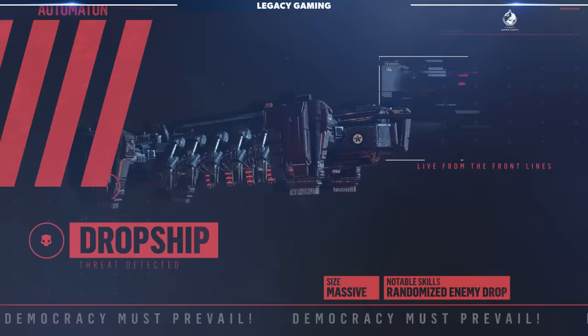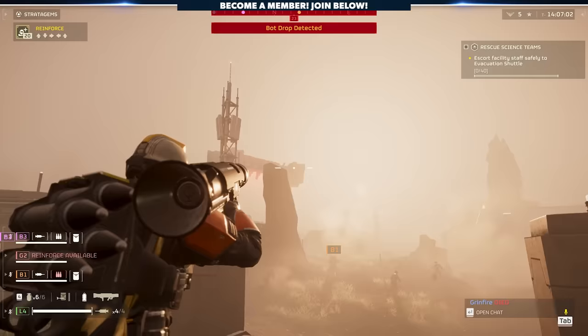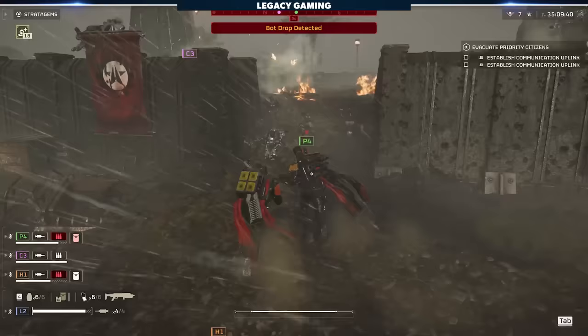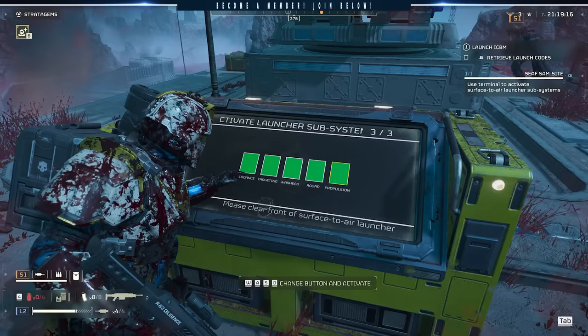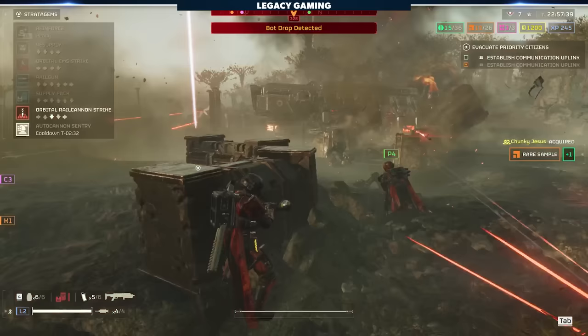Bot drops are going to get called in — there's no question about that. In case you haven't seen our Wish I Knew Sooner tips and tricks video, I wanted to make sure you knew how to take these things right out of the sky. The best way is with the recoilless rifle: with one or two shots to the engines, a recoilless can take out a dropship, rendering all enemies aboard terminated. One or two rockets and you negate an entire wave of enemies — that is unrivaled democracy at its finest. Additionally, the autocannon sentry can also take out a bot drop in a couple of shots, so a couple of these sentries can prove invaluable when defending. Also, if you can find and activate the SAM Site secondary objective on some automaton maps, it'll actively shoot down bot drops with its limited ammunition, giving you added relief during a mission.